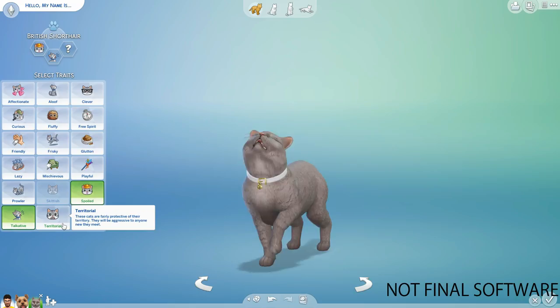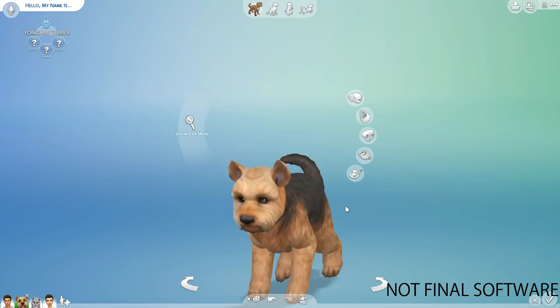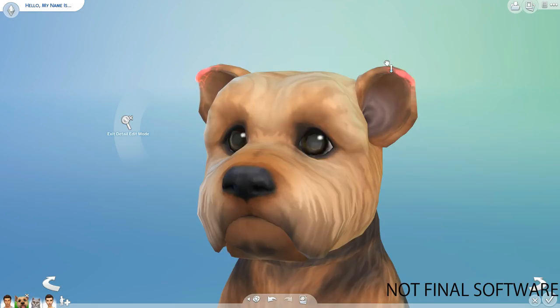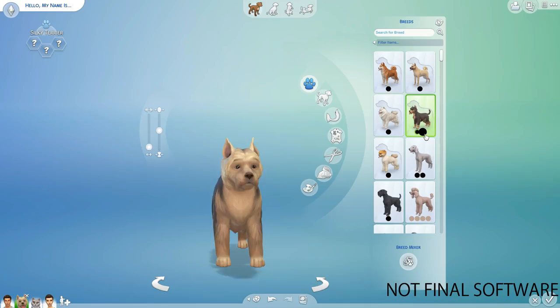Continuing the cat traits: Spoiled, Talkative — which is my favorite trait, honestly, because my cat Shadow doesn't shut up — and Territorial, so they'll be like 'get off my property.' Now I'm just kind of speeding through showing you all the stuff you can edit for your dogs, and I believe cats as well — or Andrew showed it.